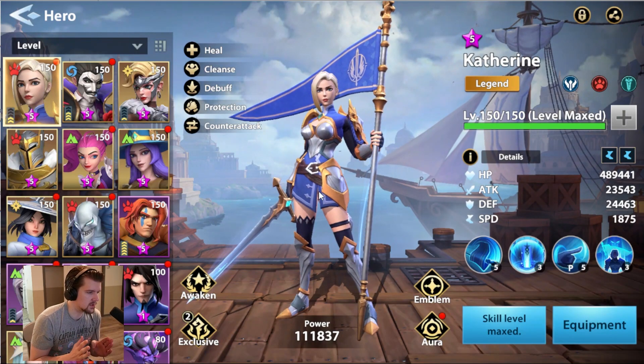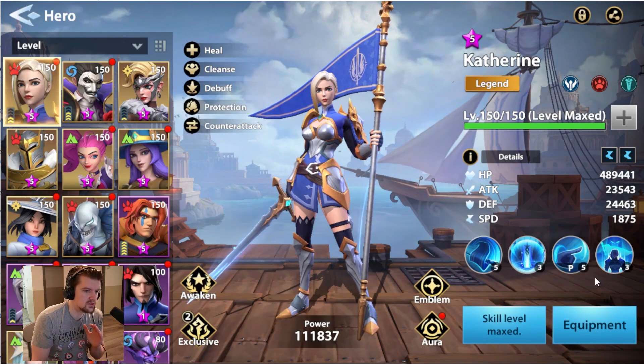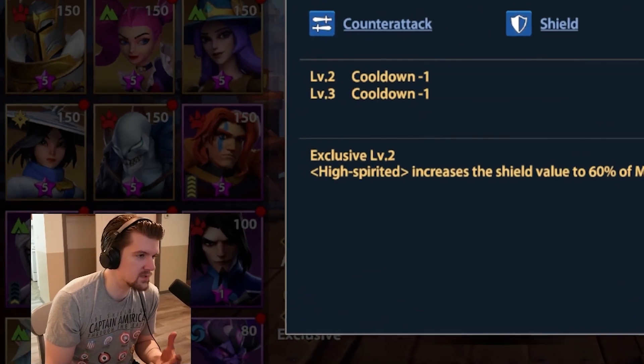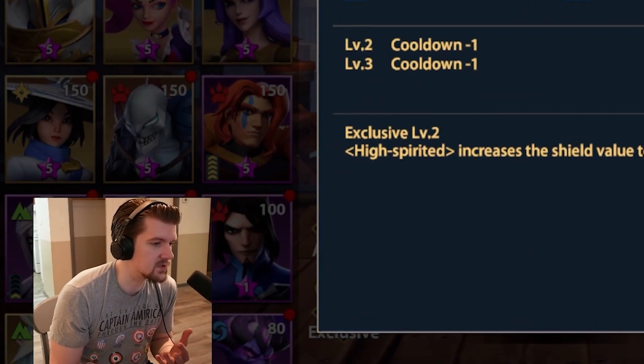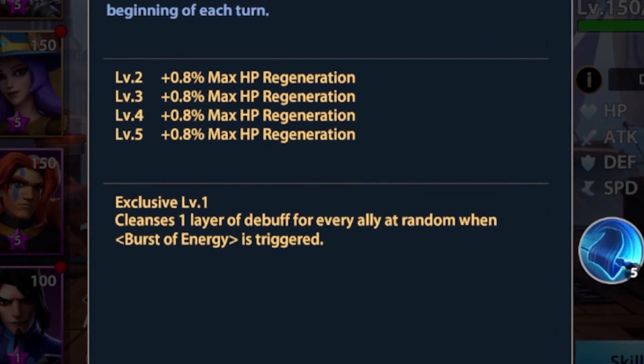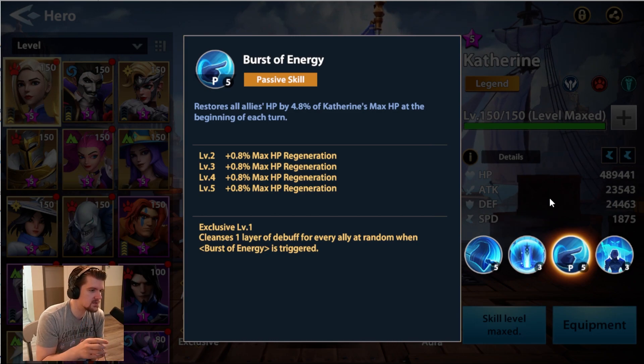First one, Catherine — everyone will eventually get this character and I really think designing your progress around getting her as fast as possible is probably one of the best things you can do. She's insane because of counter-attack and shield. At Exclusive 2 the 40 max HP shield goes to 60, which is just one of the best shields in the game, and she's giving all out counter-attack, one of the best buffs in the entire game.